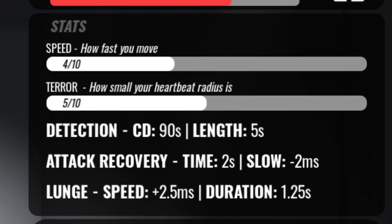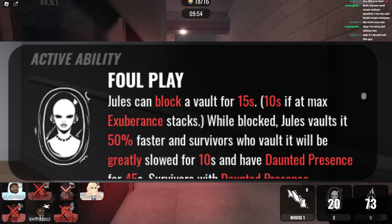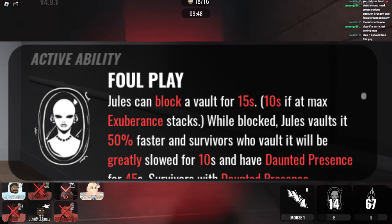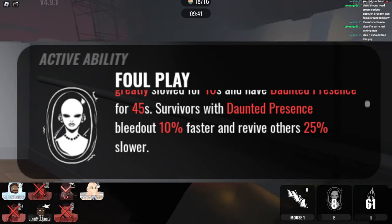This killer has below average speed and an average terror radius, so why does this killer even matter? Basically, there's two things. One is their active ability: Foul Play. Jules can block your vault for 15 seconds — 10 seconds at max Exuberance stacks — and while blocked, Jules vaults it 50% faster. Survivors who vault it will be greatly slowed for 10 seconds and have Daunted Presence for 45 seconds.